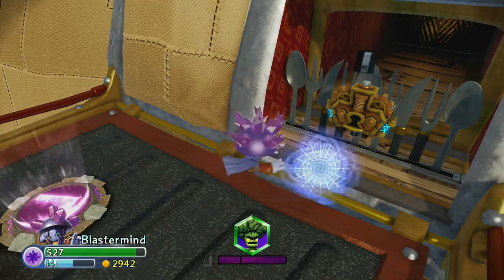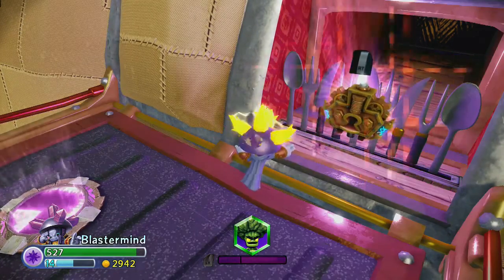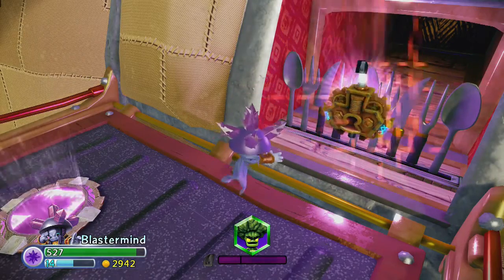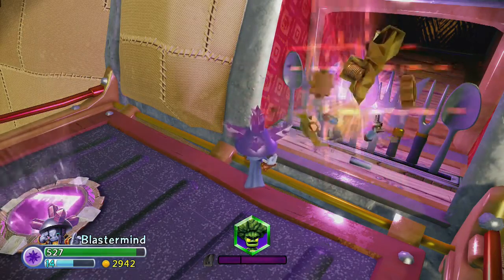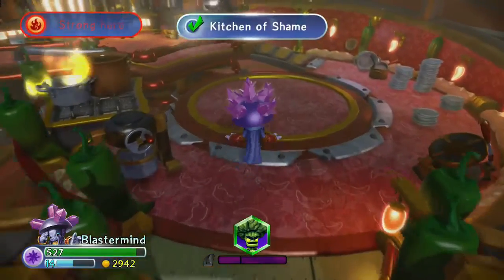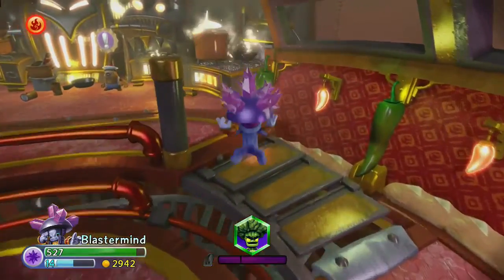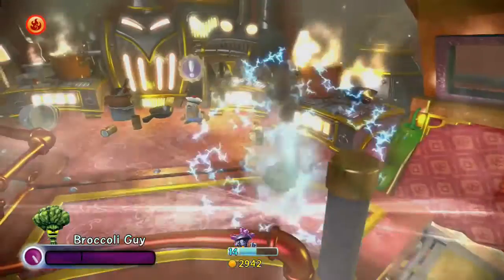Blaster Mine can blast those lock puzzles with his soul gem ability. So you want to get rid of that lock puzzle? Go ahead. And boom, we don't have to worry about the lock. So let's go in there and we should find Broccoli Guy's quest in here. Just a quest — no bad guys. There it is. There's Broccoli Guy's quest. Here we go.